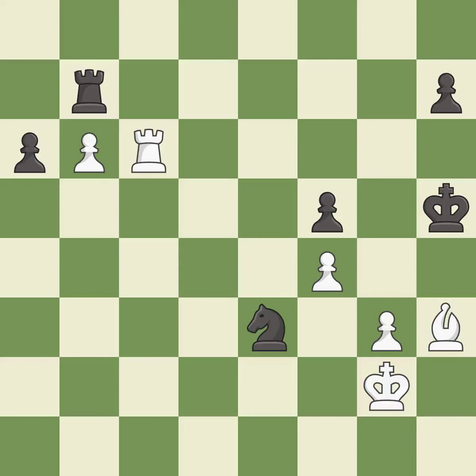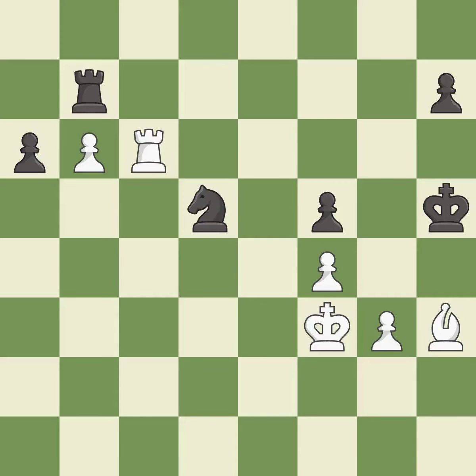This defends the attacked pawn — it is excellent. This evades the check from the knight — it is excellent. This allows a forced checkmate — it is a mistake. This forces an eventual checkmate — it is excellent.